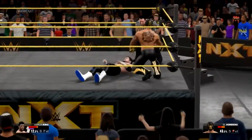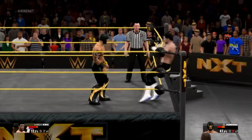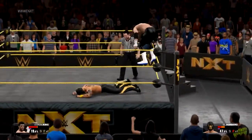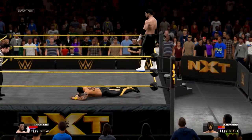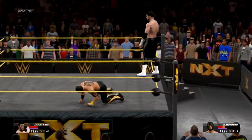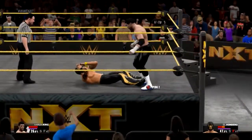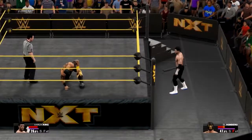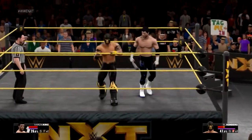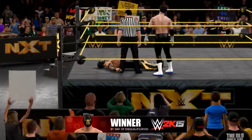Right, this guy is absolutely dicking us now so he needs a steel chair shot. Get off the top rope. Our stamina is regaining — take him out and I'm just going to hit him with the steel chair. He pissed me off. Baseball bat — get your ass up, take the baseball bat. DQ — I don't give a shit, we're bad, we don't give a fuck about DQ.